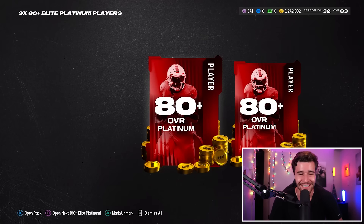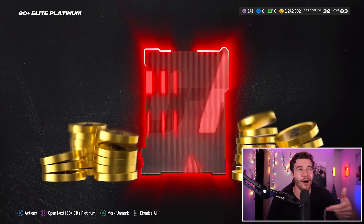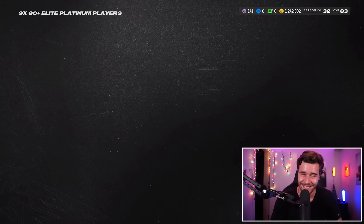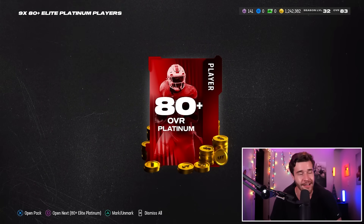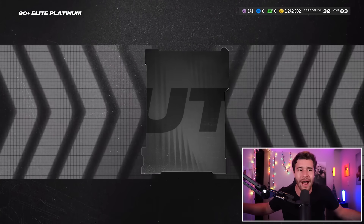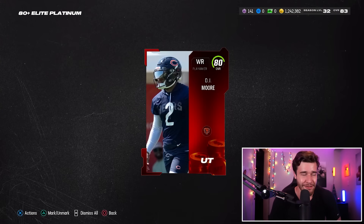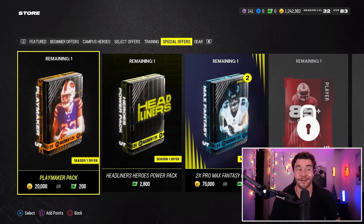Two more packs remaining — we really did just call that one. I'd love one more really good pull. We get an 80 Jeff Okuda. The 84 and the 83 together are like 150K in value just for those two cards alone. Let's end off on a banger — last pack gives us another 80. I felt the 80 coming. What can you do, though? That's still a great offer.